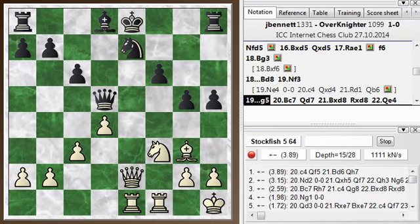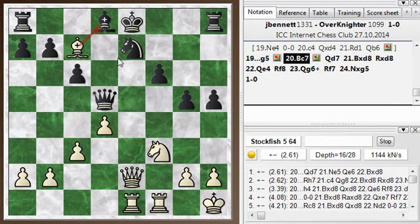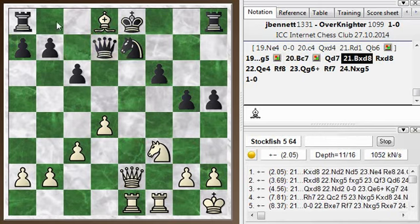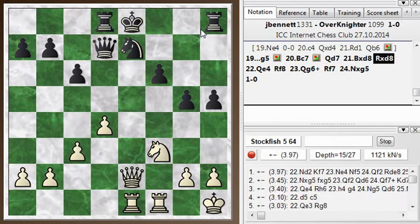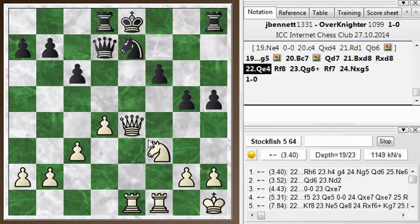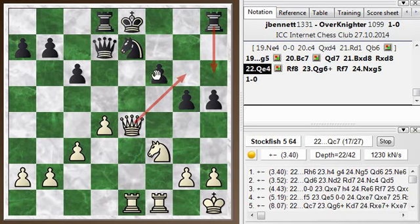He goes g5. And I should go c4 here — that was part of my idea with knight f3, to defend this pawn so I can play c4. But I had a different idea. I noticed that I can actually place a bishop on c7, and that's also one of the engine choices here, just attacking his bishop. And he can't take it because of the mate threat once again. So he brings his queen back to defend. And now I take the bishop off, getting rid of one of the defenders around his king. And I come forward with queen to e4, threatening queen to g6. The engine is recommending rook h6 as a way to guard that.